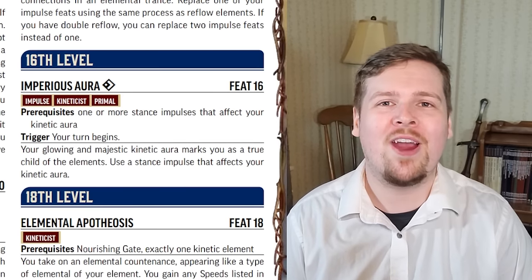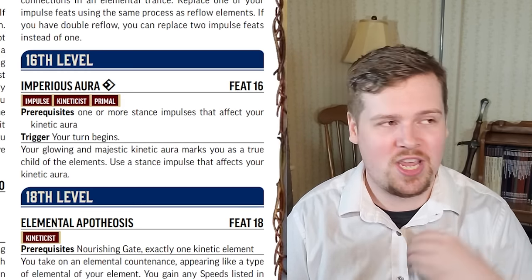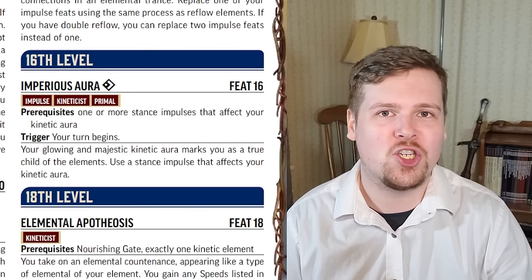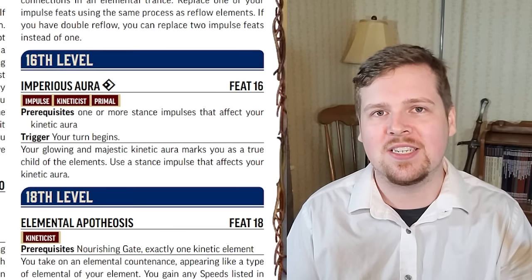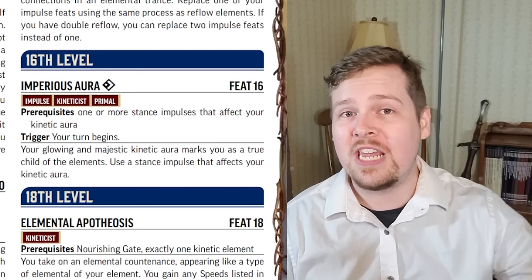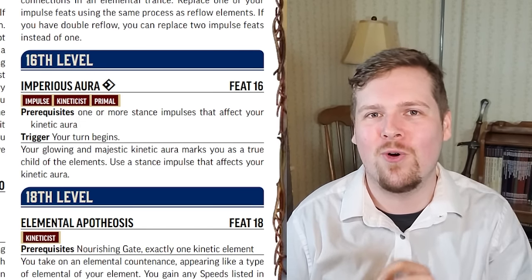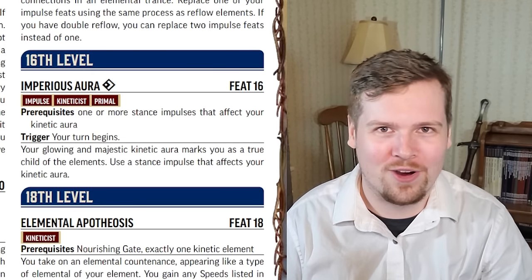Level 16's imperious aura: as a free action, if you have a stance impulse in your feats, you can enter that stance as a free action at the start of your turn — every single turn. So if you've got multiple stances, you can change between them whenever you want as a free action. Though keep in mind, this only works for stance impulses that affect your aura. If you're thinking about dual classing with a monk, sorry — it's not going to work for monk stances.